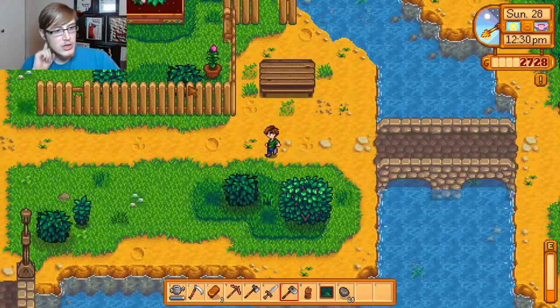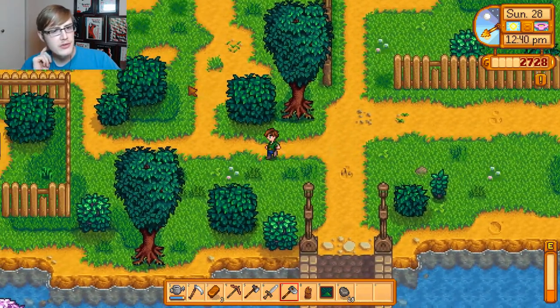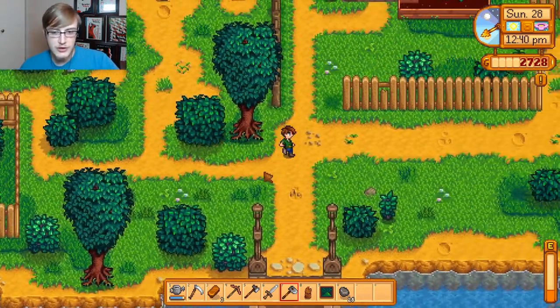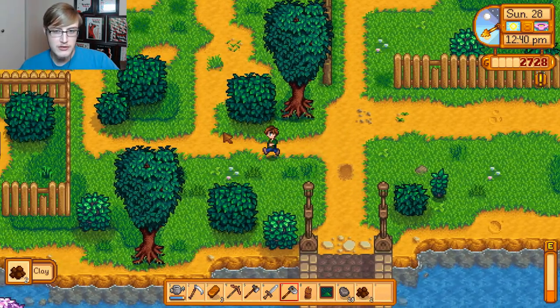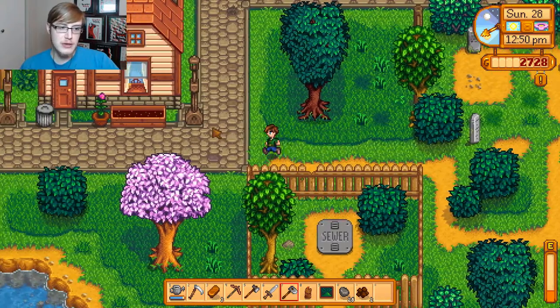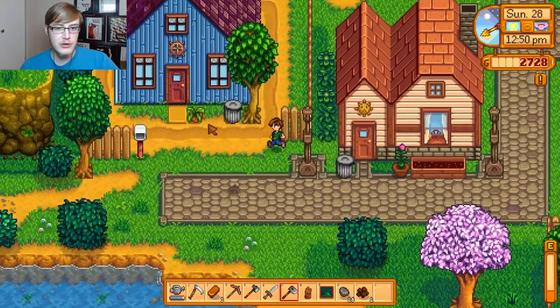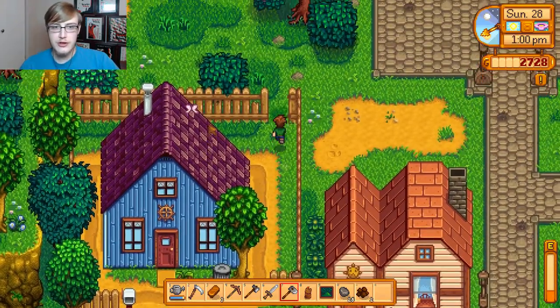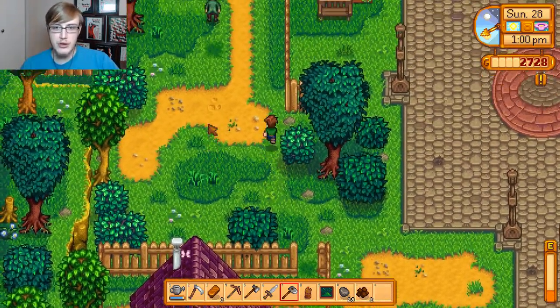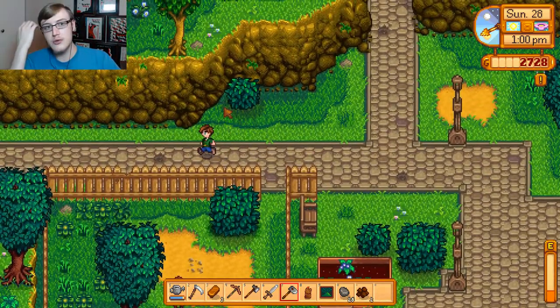So let's go pop back to the house. I think we need to water the plants. Almost wasn't even paying attention for that little artifact spot. The worms - if you see worms on the ground, they tend to be little artifact spots, or even just where I get a lot of the clay from too.